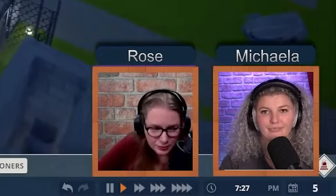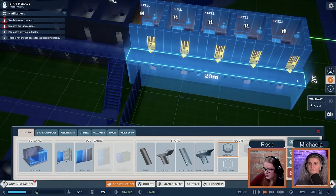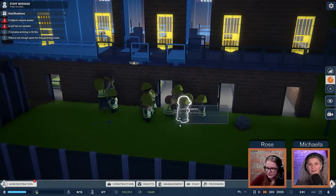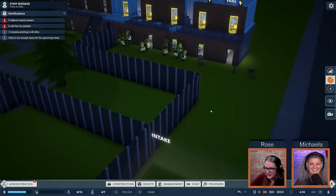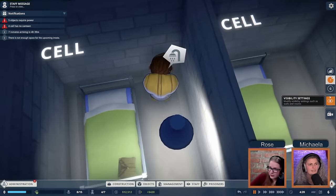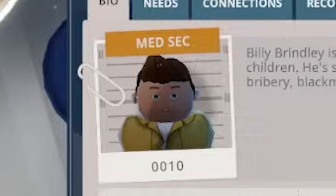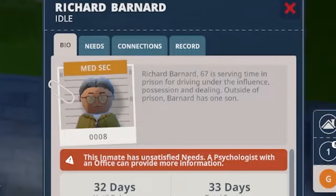We clone cells on the upper floor and add another staircase for more ways in and out. Workers get out step stools to build things on the second floor — the animations are really cute. Checking on an inmate, Billy Brindley is 74 years old, looks pretty good for his age, with two children, serving time for bribery, blackmail, and dealing. He has unsatisfied needs because he's in cell confinement and didn't get to shower.